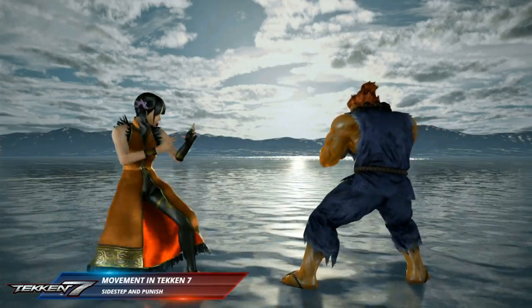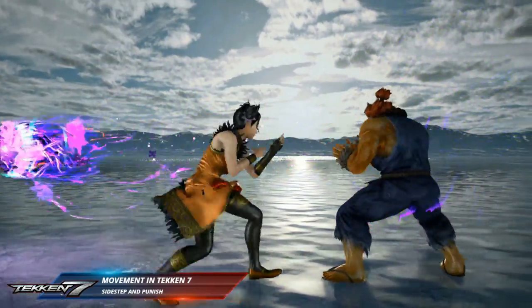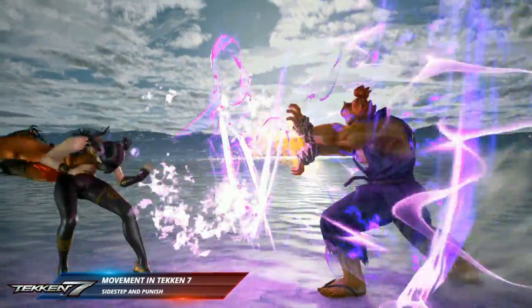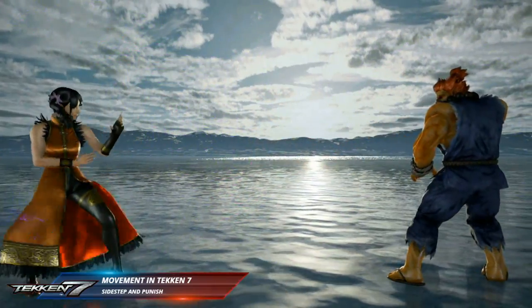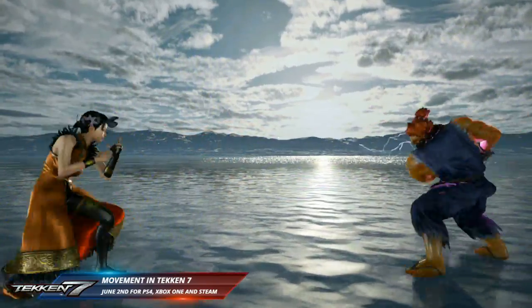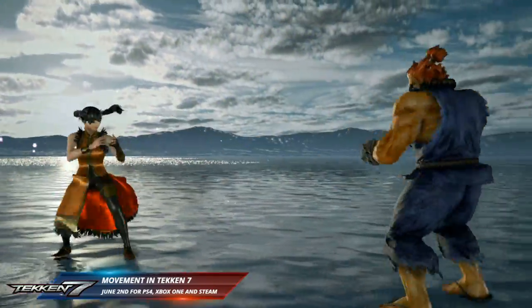Movement is especially important against certain characters like Akuma who has a fireball — knowing how to move and evade his fireball game is crucial. As you practice Tekken 7, it's important that you learn the basics for every character and how to move around the play field. We look forward to showing you more of this from the community as Tekken 7 comes out.